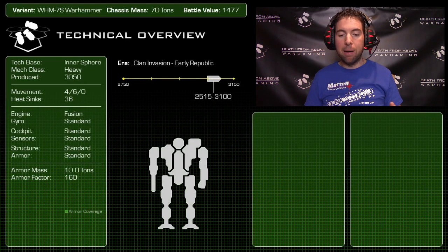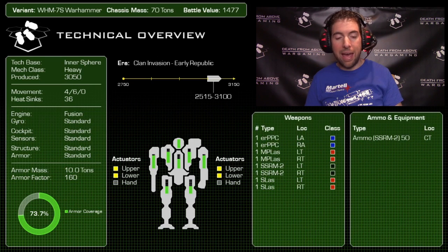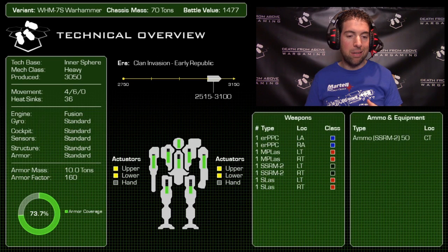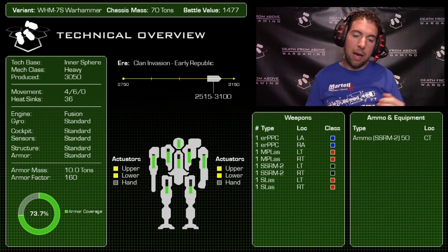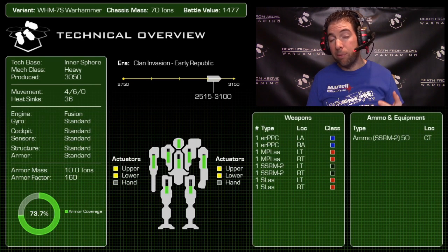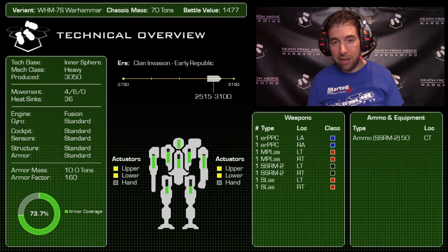Now on the Warhammer 7S — same tonnage, 70-ton Inner Sphere heavy mech — but the battle value is 1477, so that's 178 BV more than the 6R. That's substantial, especially when you start stacking piloting and gunnery improvements. Even at 3/4, a 30% improvement can add up quickly. The first notable thing on the 7S: it is equipped with double heat sinks, which is a godsend for a mech packing twin PPCs.